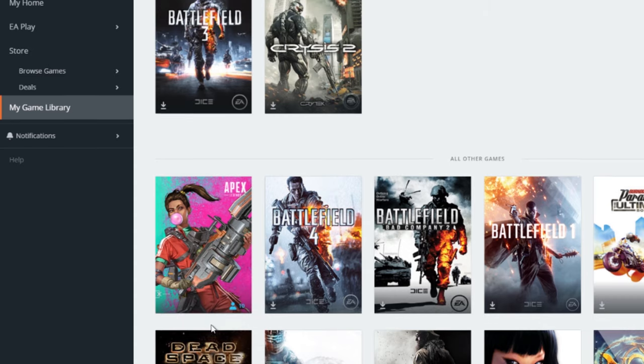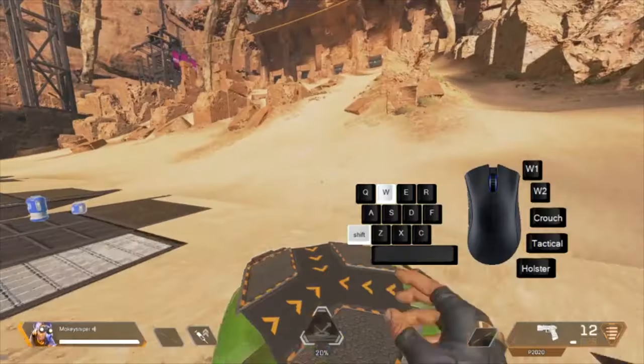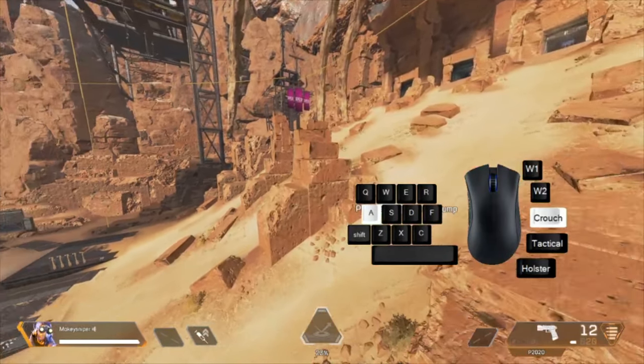If you bind your forward input to your mouse wheel via advanced launch options, you can input rapid-fire W keys and make 180-degree turns. This is not possible on controller. No, this is not cheating or even a problem.